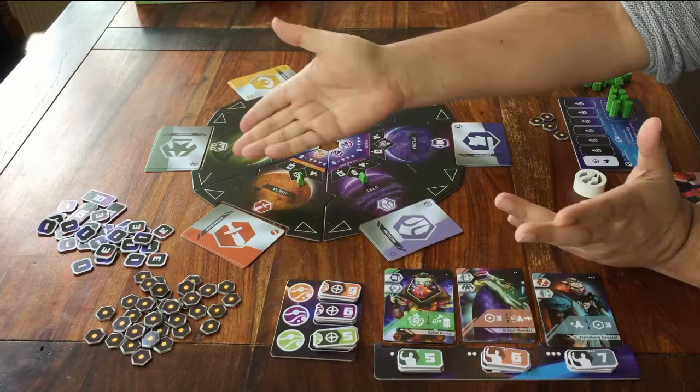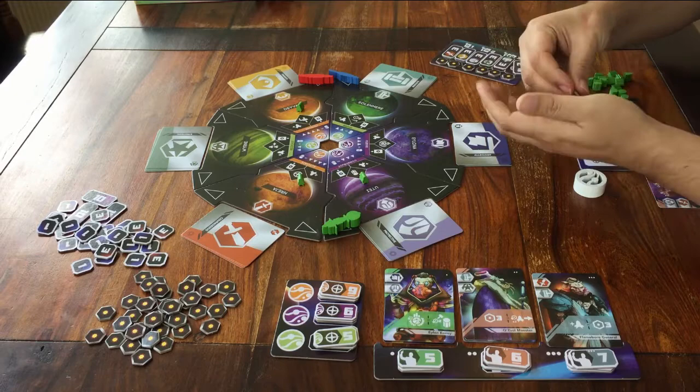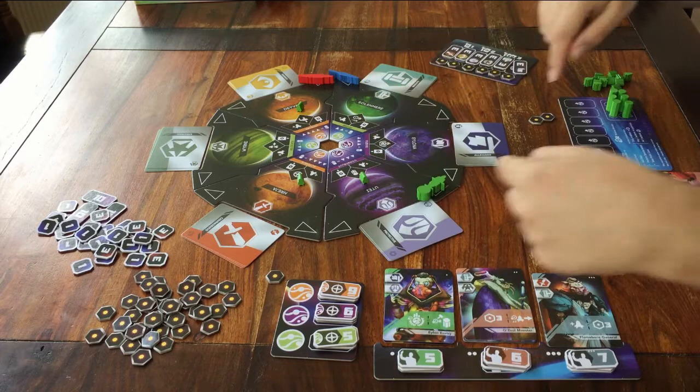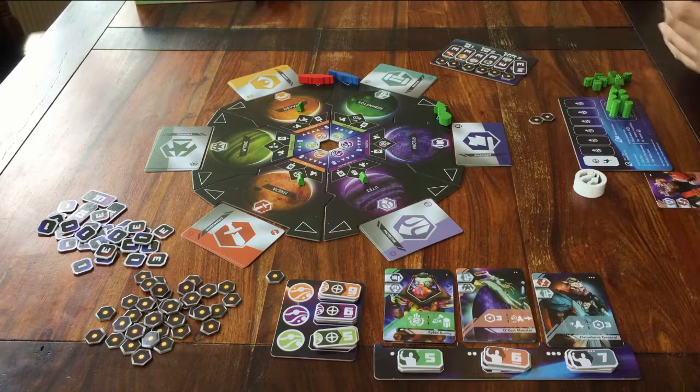The other way is this: before you start moving, you can pay two energy to reverse. So I pay two energy tokens, and then I reverse my big spaceship so that it points in the other direction. Then I can do exactly the same. I want to go here, so I only move one. Moving the first step is always free, so I don't have to pay anything extra. That's how you move around the board.